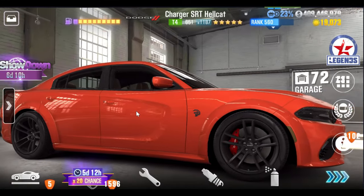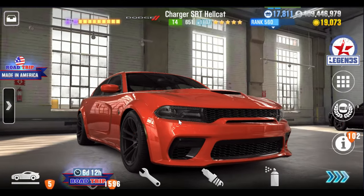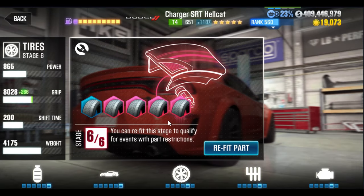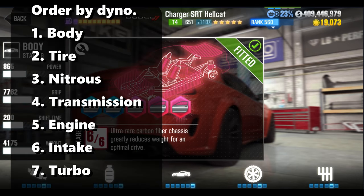Anytime a Tier 4 car comes along, one of the first things we think about is: can this car beat Donna? In this case, the answer is not only yes, but it can do it without all stage sixes. You only need two stage sixes — body and nitrous. Body and nitrous are the two biggest stage sixes for this car, and surprisingly right after them is tire, so your big three are literally right next to each other. The rest break down into trans, engine, then intake and turbo — the worst.